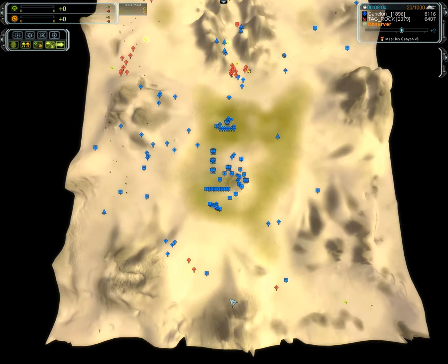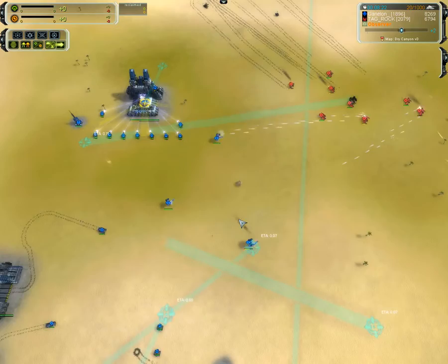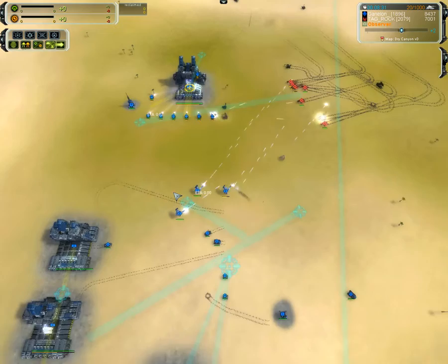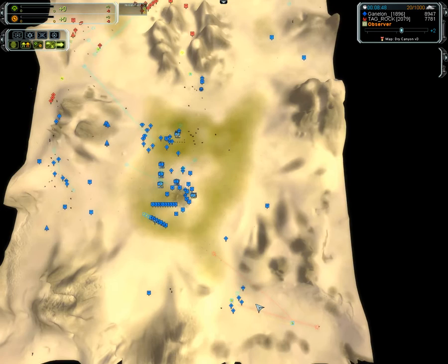Ganelon loses the hydra as well — units in the back taking out mass extractors. But now with the Tech 2 Mongoose, and of course the classic UEF flares from GPGNet — masters with the Mongoose. Still kiting, just like with the Aurors but much quicker and longer range. Really no problems there; cleans up the back with the Strikers.